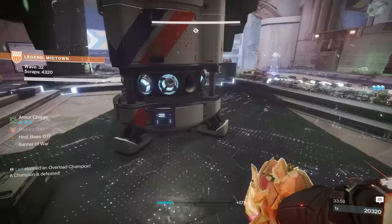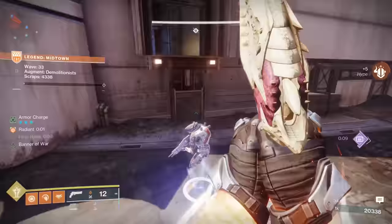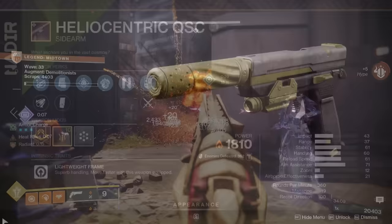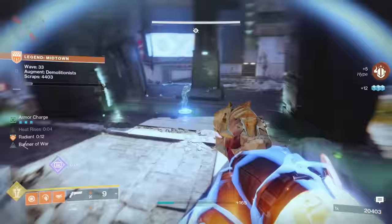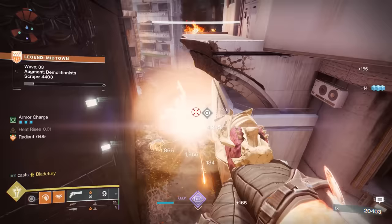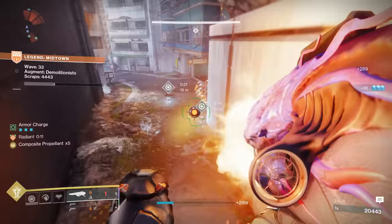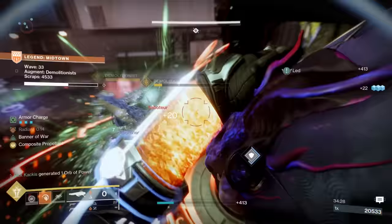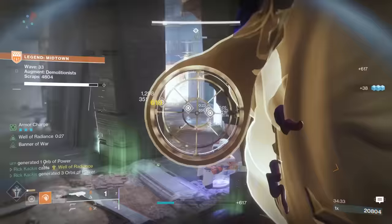Zayuli's Bane hand cannon is amazing — it's solar so you get all the solar seasonal artifact perks, and because it's a hand cannon it can deal with Unstoppable champions. Overload champions aren't too bad because you can run Overload Rocket Launcher rounds as a seasonal artifact perk, or use something like The Summoner as a solar auto rifle. For Barrier champions, you could run something like Heliocentric as a sidearm to pierce those shields, but we mostly just dealt with them by staying radiant through our solar Zayuli's Bane, which lets you pierce Barrier champion shields. It's not the most consistent, but sometimes you have to make sacrifices in your loadouts.